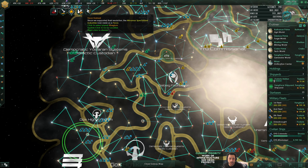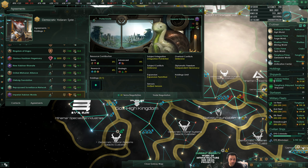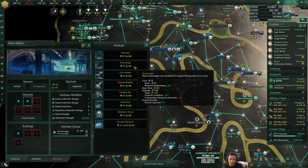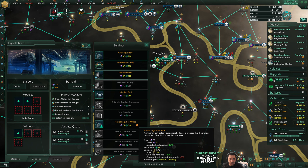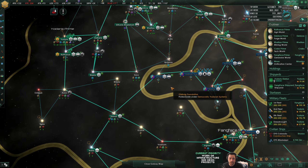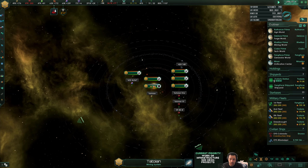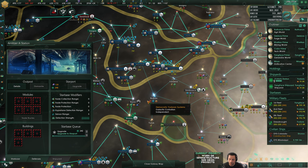Since we supported their resolution, MSI owes us a favor. I forgot that I brought Zabarian in but didn't actually make a holding. Construction complete. Fang Face, you want a mega shipyard? I could do that next. There's not really a lot left for me to even build, so a mega shipyard would make sense.